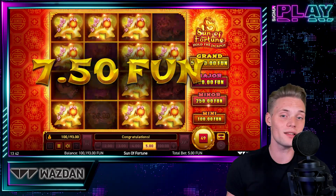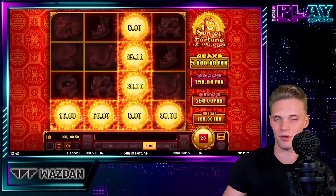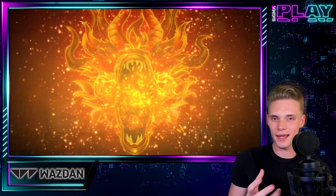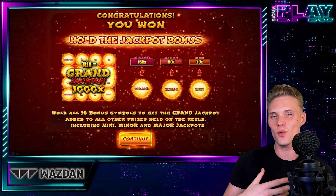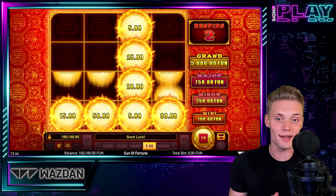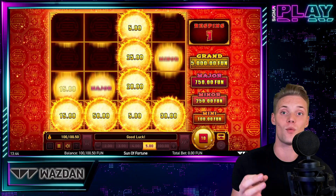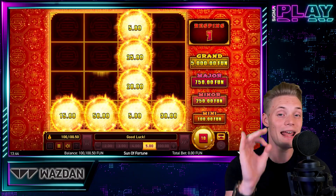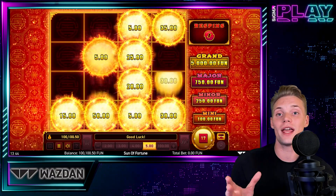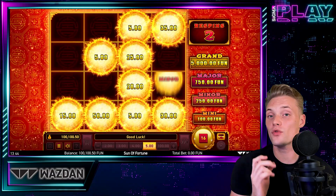But now let's get to the most exciting part: the jackpot. In order to trigger the Hold the Jackpot bonus, we need at least 6 bonus symbols. The mechanics here are something we are familiar with. We get 3 respins and all we hope is that we do not run out of them, since every time a new jackpot symbol lands, they reset to their initial value of 3. Bonus symbol values range from 1 up to 15 times our stake for the regular ones.